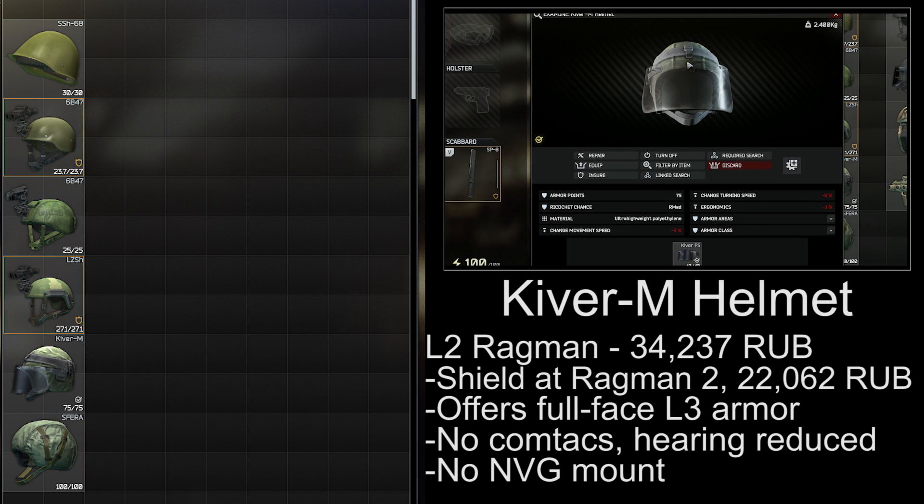The Kiver M helmet is available from level 2 Ragman for 34,000 rubles, with a face shield also at level 2 for 22,000 rubles. This is the first helmet you can unlock that offers full face level 3 armor, and it's a good choice for CQB situations in the early stages of a wipe.